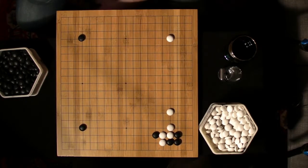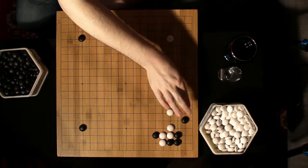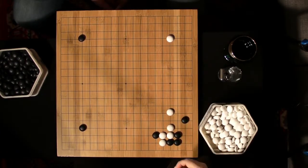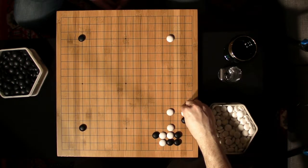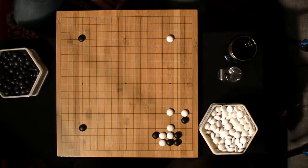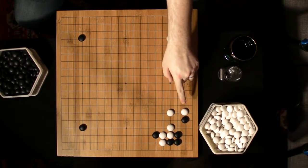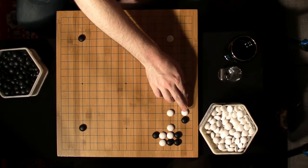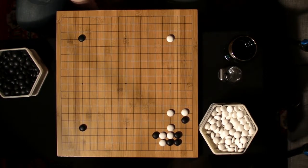Black's group is looking very strong in the corner, but it still needs eye space — it needs space to make two eyes, so it looks for that space with this move. What White wants to do here is block Black, since Black now probably has enough space to make two eyes. White wants to limit this group's influence by sealing them off from this side of the board. Now, we've talked about how you don't attach to weak stones — attachment moves are special. In this case it's totally okay because Black is already strong, and White is just looking to seal him into the corner so that he doesn't have any more influence.